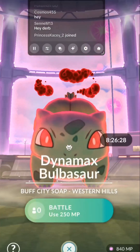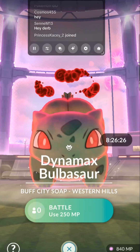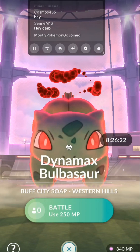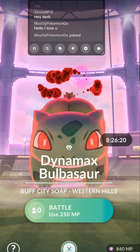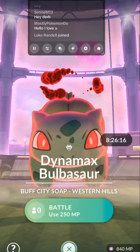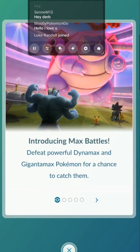Alright, we're going to do our first Max Raid. This is a Bulbasaur. As you can see, there's a timer and it uses 250 MP. It shows down in the right-hand corner. They have 840 MP, so we're going to use 250. It does not use your Max Particles if you don't complete the Raid.